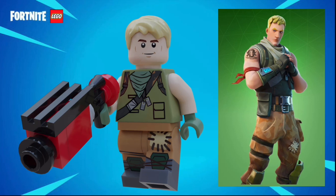The next figure in this set is the default skin, Jonesy. There are quite a few default skins in this set because in Chapter 1 Season 1, most people had not purchased a skin yet. His accessory is a tack shotgun, and he has a short ruffled blonde hairpiece, as well as a smirking expression that was also used for Han and Cedric Diggory.